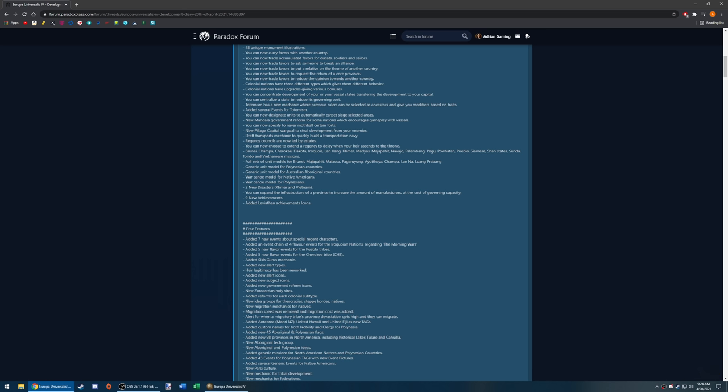There are new missions for Brunei, Champa, Cherokee, Dakota, Iroquois, Luang Prabang, Khmer, the Marians, Majapahit, Navajo, Palembang, Bigu, Powhatan, Pueblo, Siamese, Shan State, Sunda, Tondo, and Vietnamese nations. Full sets of unit models for Brunei, Majapahit, Malacca, Pagaruyung, Ayutthaya, Champa, Lanna, and Luang Prabang. There's also a generic unit model for Polynesian countries and Australian Aboriginal countries, plus two new disasters for Khmer and Vietnam.